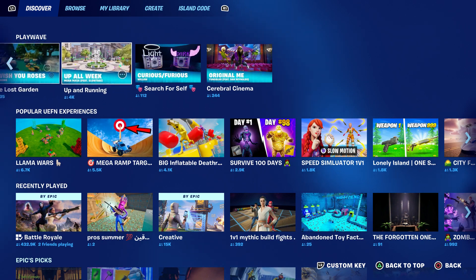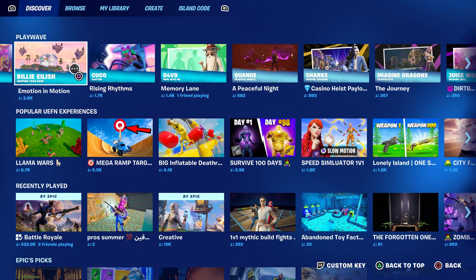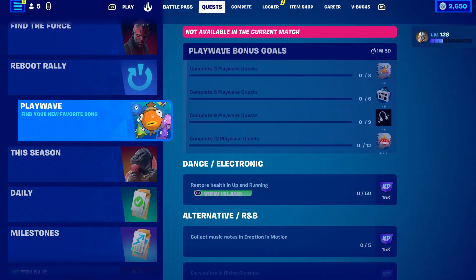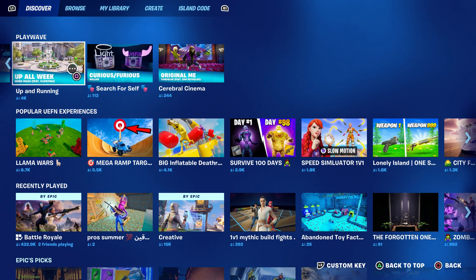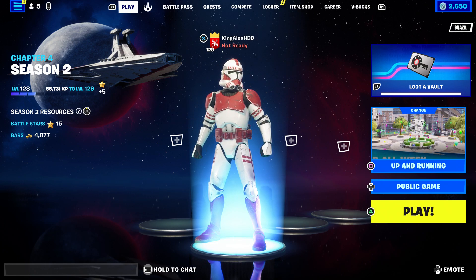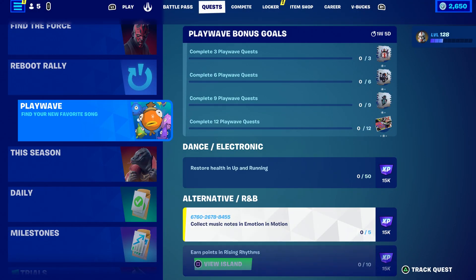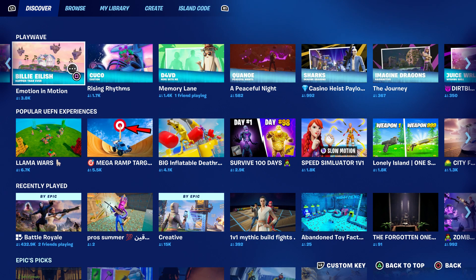Now I know some of you guys seem to be very confused on where all the playlists are. It will be right here — it's going to be called the Playwave, and it's going to be all the quests here. If you guys seem to be kind of confused, they actually fixed this problem. All you guys have to do is click on square, and it will take you to the map, so you guys can start it up. This is called up and running — that's the challenge for this one right here. So if you guys want to do the R&B, just click on square and it's going to be right here.